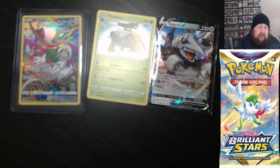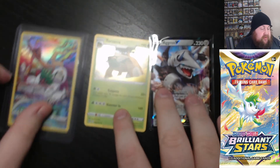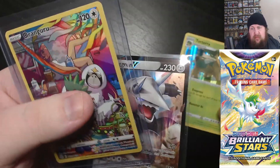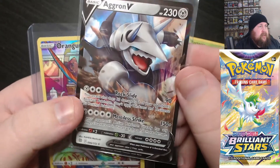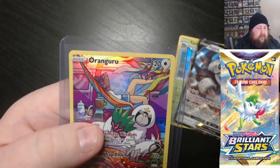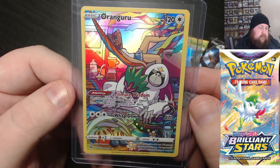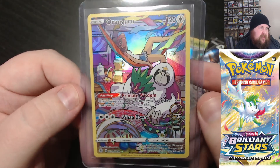All in all on those six — not bad, not bad at all. Another six packs and another three where we got something pretty different. So we'll take the Torterra as a holo, the Aggron V, and then the Orangaru character card — or whatever they're naming them in this set. Going off the old V Max Climax, that's what that one would be called.